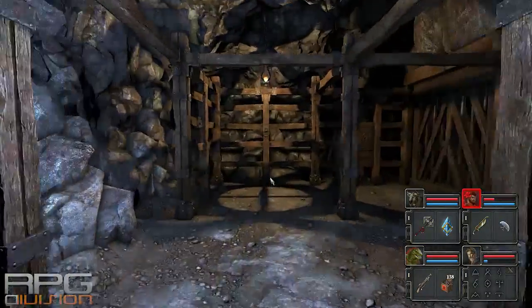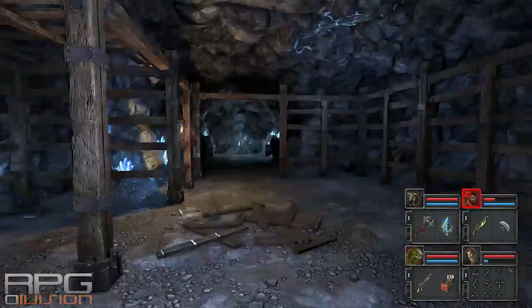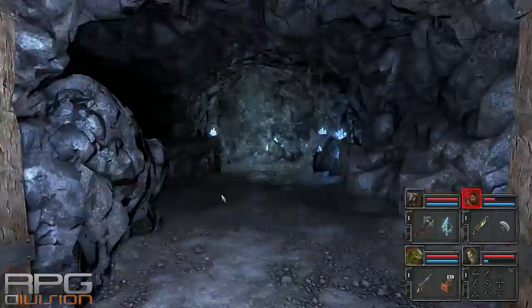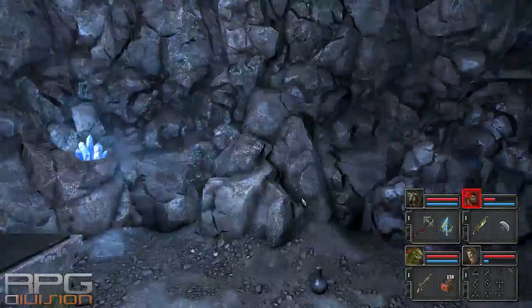I went over here. You press this button — it opens these doors over here, where I'm going right now. You go through this and you have found yourself a Crystal Amulet on this pedestal.